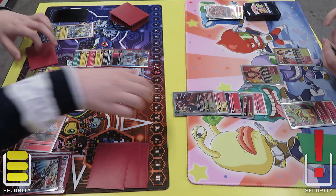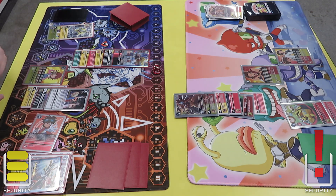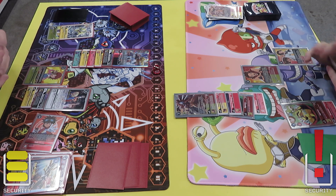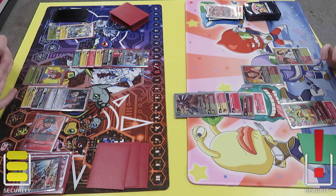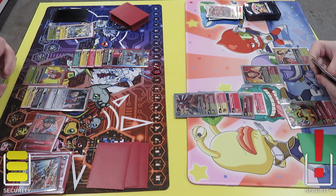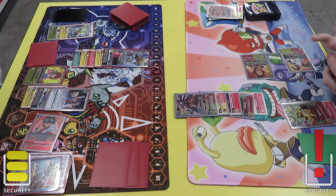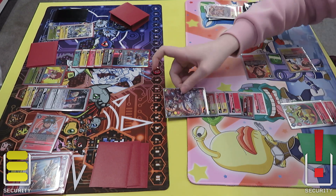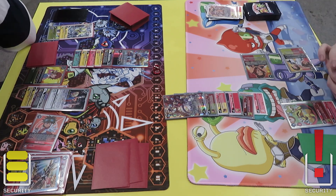He then goes into the RiseGray for two memory because he gains a memory for having a tamer out. It just really depends if he's able to swing for a lot of damage coming up. He swings with the Marcus, taps the Tai and Kari, goes to the ShineGray for free draw, and does two checks at 6k.